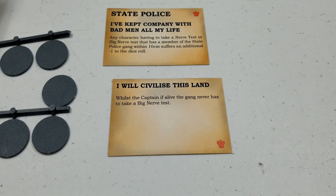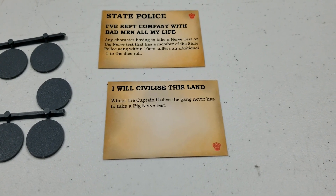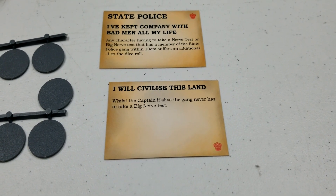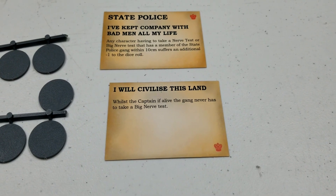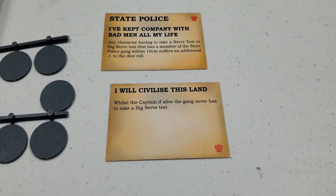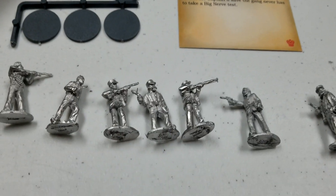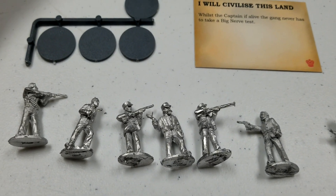The second ability is 'I Will Civilize This Land,' sort of a counterpart to the Kelly Gang. Basically, as long as the captain is alive, the gang never has to take a big nerve test. So if you can keep the captain alive until the bitter end, even if things are going bad, you won't be taking a big nerve test — they'll have to actually just take you out entirely.